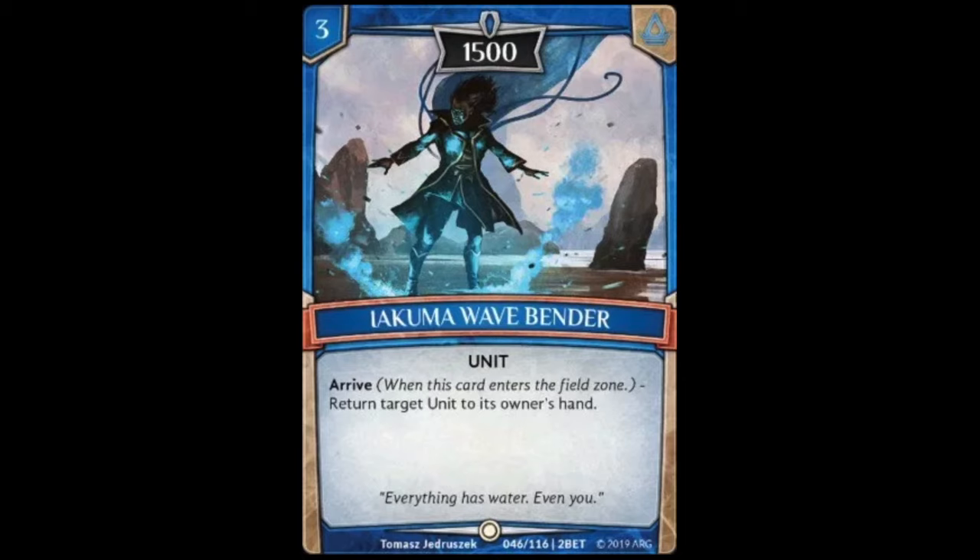Next up is Ayakuma Wave Bender, a three cost unit with an arrive ability that reads: return target unit to its owner's hand. Three cost for 1500 power isn't fantastic, but being able to return your opponent's tokens or a one-cost unit that maybe doesn't have an arrive ability — like a one-drop guardian that can't attack — forces them to waste a shard to bring it back out. I like this card; good common.